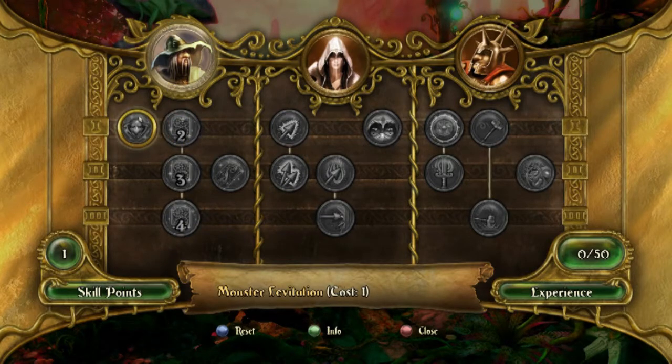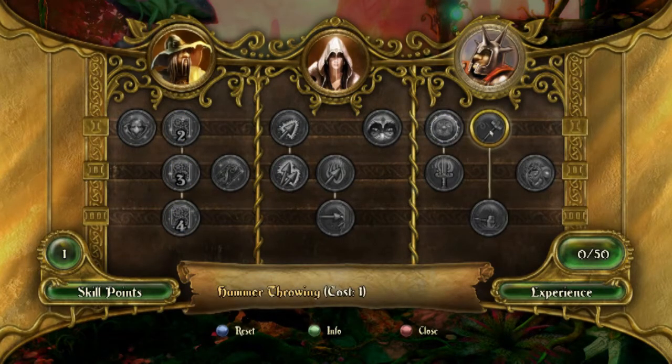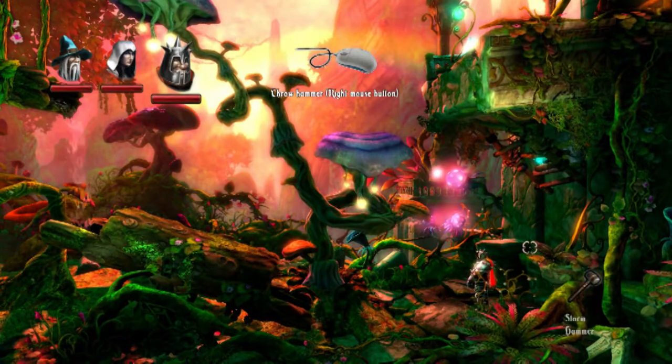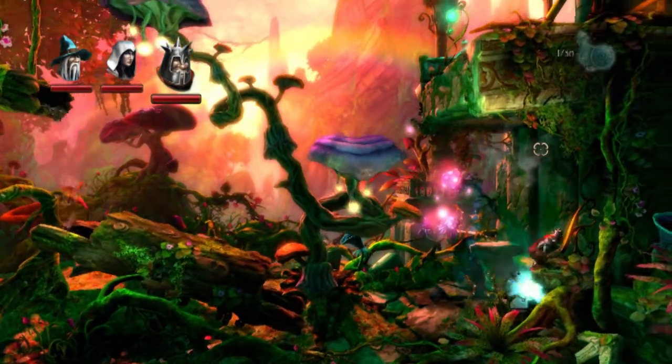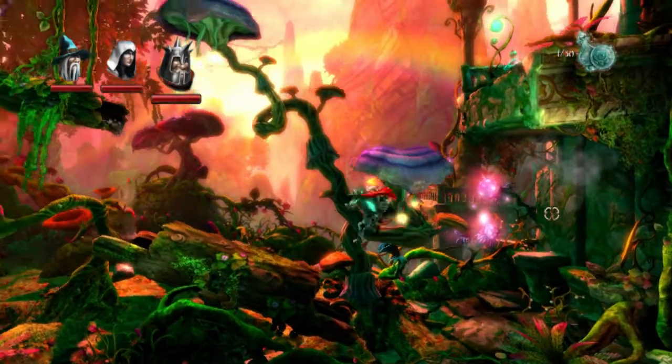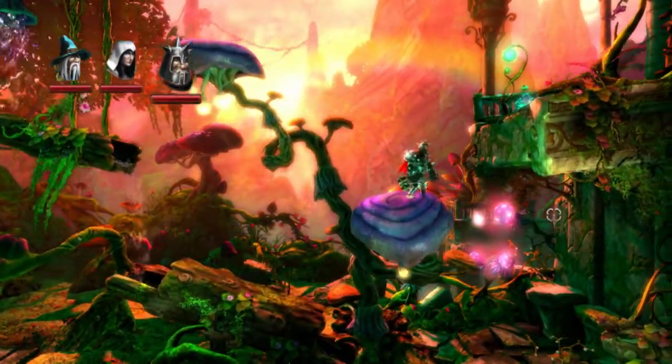First, you're going to want to get all three of these, but I'm not going to get that right now. I'm going to get Hammer Throw. Hammer Throw is probably the only thing you really need from Pontius, because you can do things like break down rock walls, and to be honest, you're going to need it for the final boss fight later on.